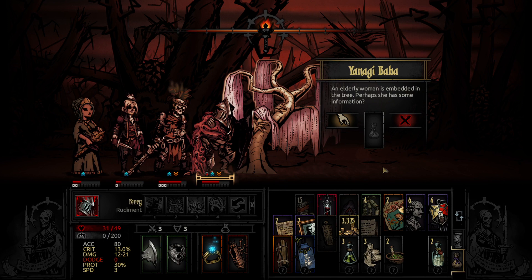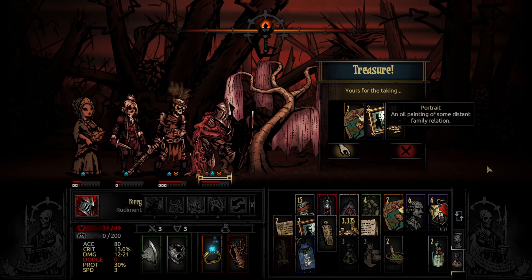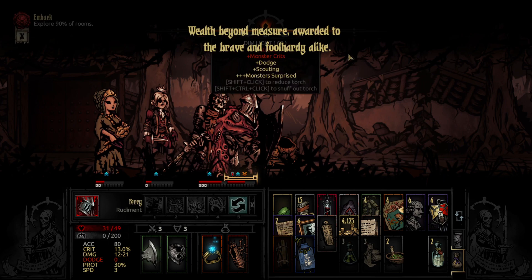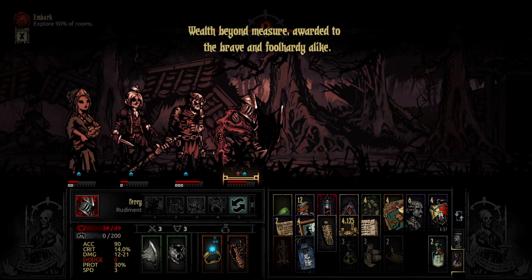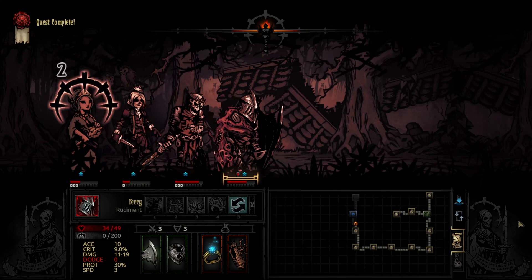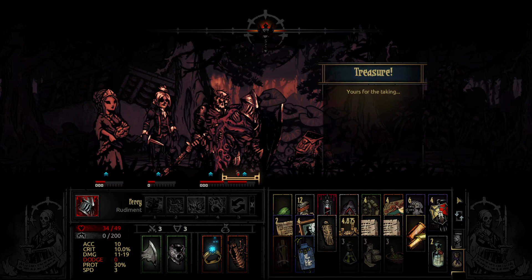Yanagi Baba — an elderly woman is embedded in the tree. Perhaps she has some information. I don't trust that at all. I mean, I guess he'll take the money. Wealth beyond measure. Should probably go torchless at this point. Let's keep going and see what happens. Another journal page.